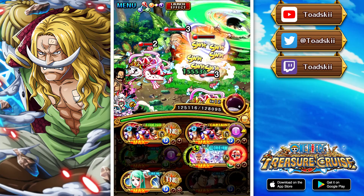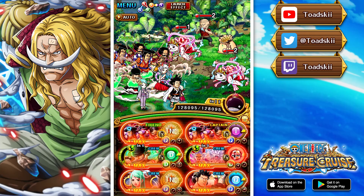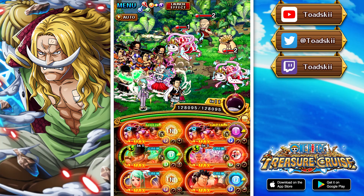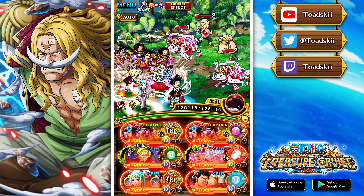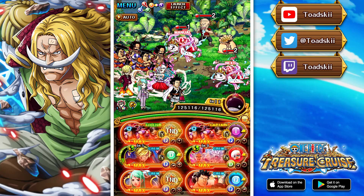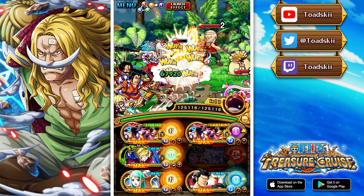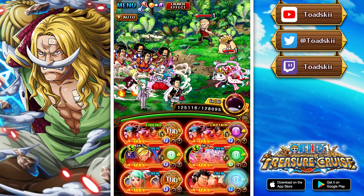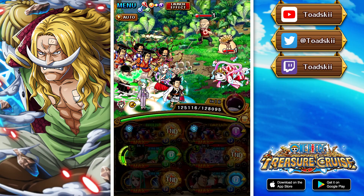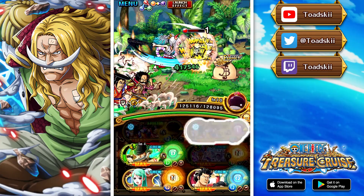Here we are with PKA level 100. The first team you're seeing here is with the max boost — basically the best scenario possible. This is the recommended team they want you to use to beat this content. I actually hadn't read up on the level 100 gimmicks before getting to it, and after seeing what this content involves, it's a very annoying Pirate King Adventures.